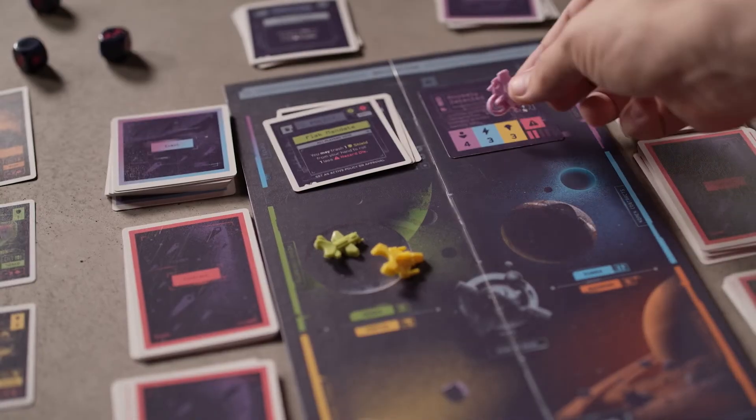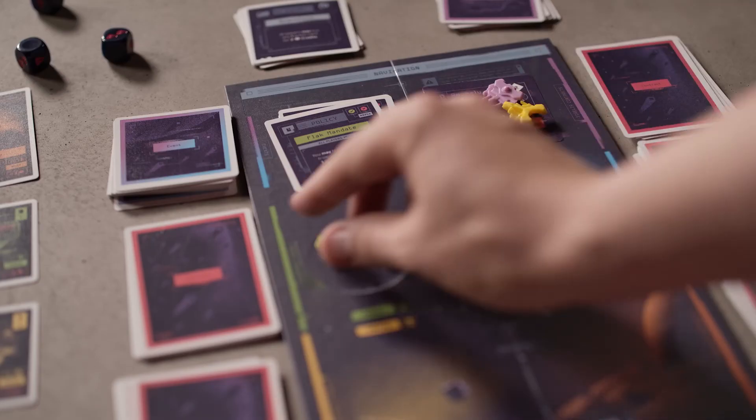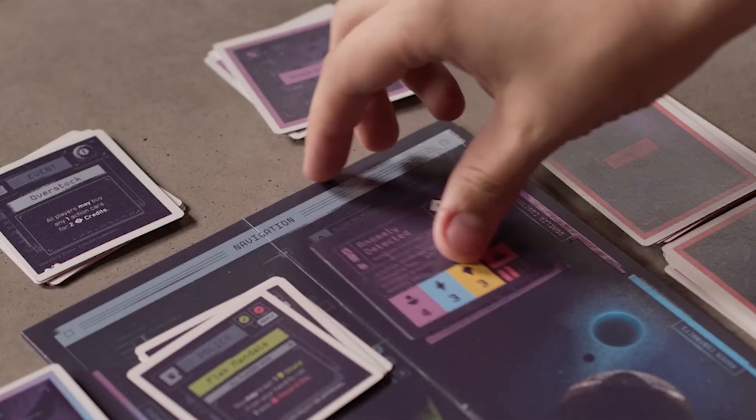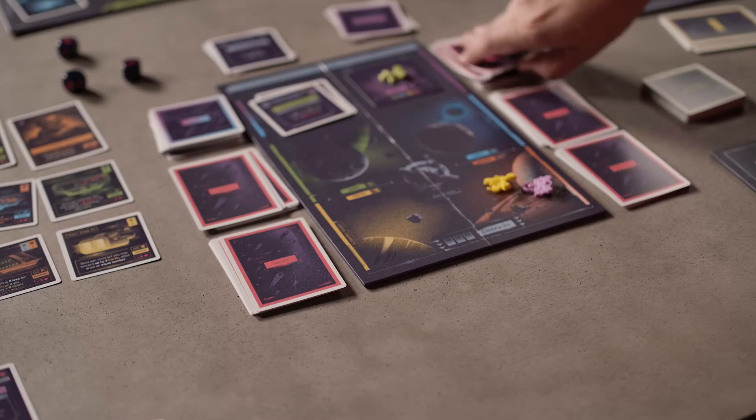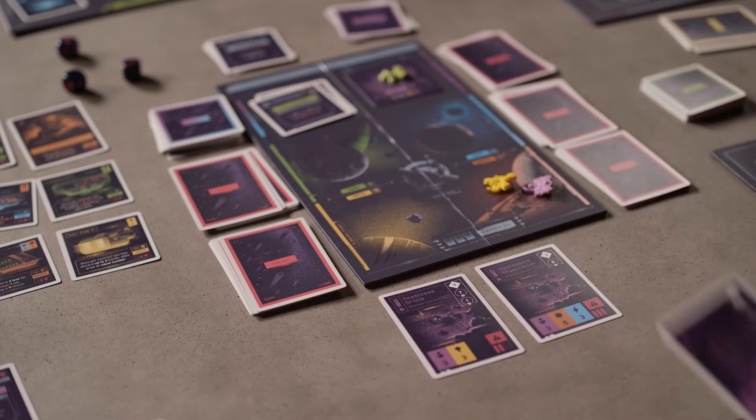Sorelia is a hidden fifth sector. To unlock it, the players must complete a special contract. A mission leader must move their token to the sector and attempt the contract — they can solo it or invite allies to join them. If players successfully complete the contract, flip the contract card over to reveal and unlock the Sorelia Sector. The Sorelia Sector has its own contracts that can be attempted like the other four sectors. If the contract is failed, it remains and may be attempted again on future turns.